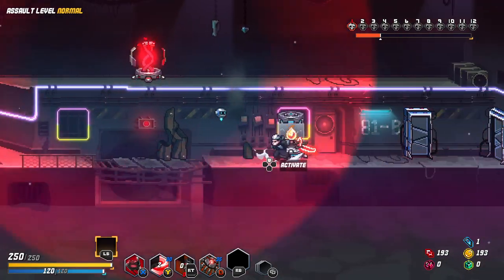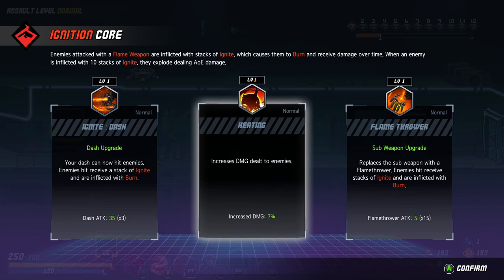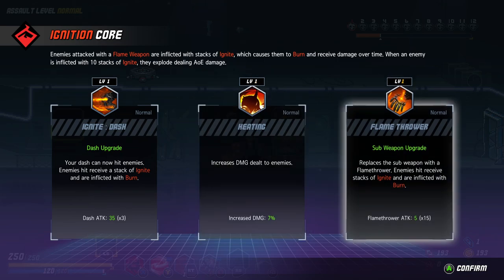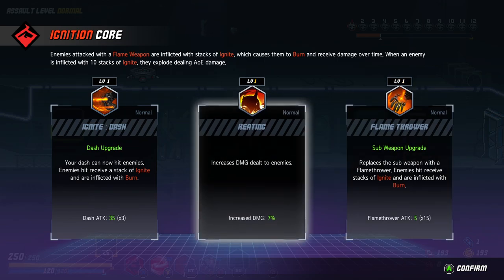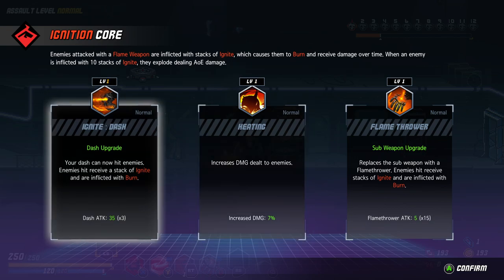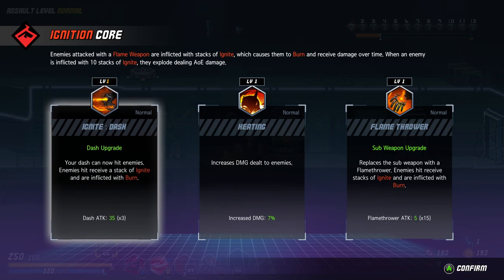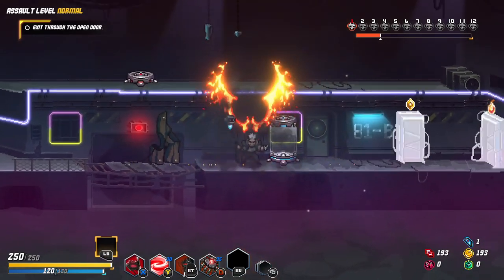Okay, everybody's clear and we found the firecorp first — very nice weapon. I'm going to replace the subweapon with the electric subweapon rather than the flamethrower. Increase damage 7% — nice. Dash leaves burn on the ground, enemies hit receive burn 35 times 3. Now let's go for just 7% more damage.